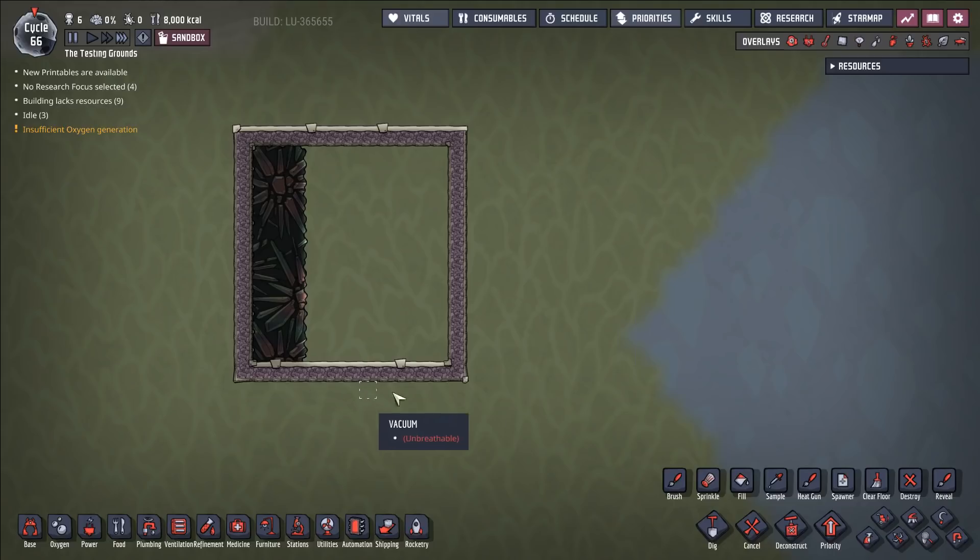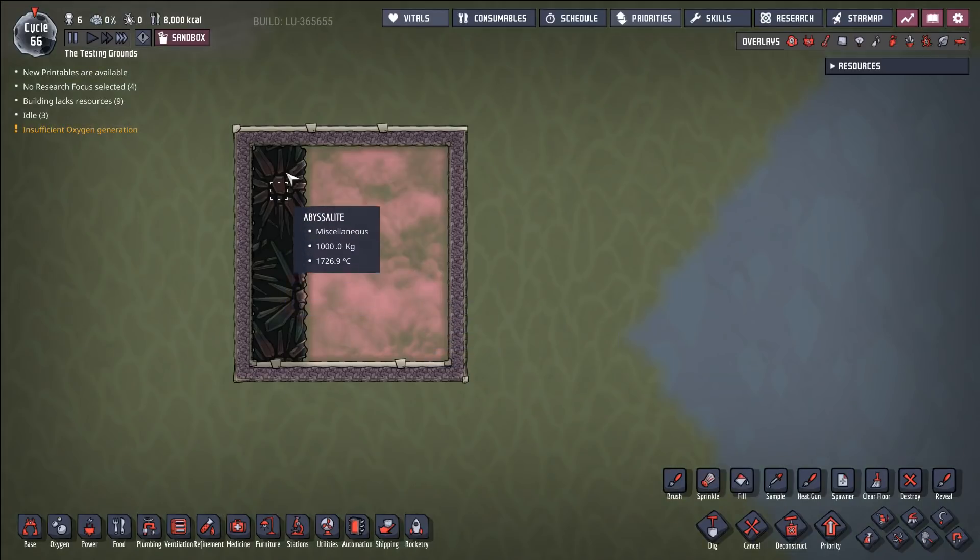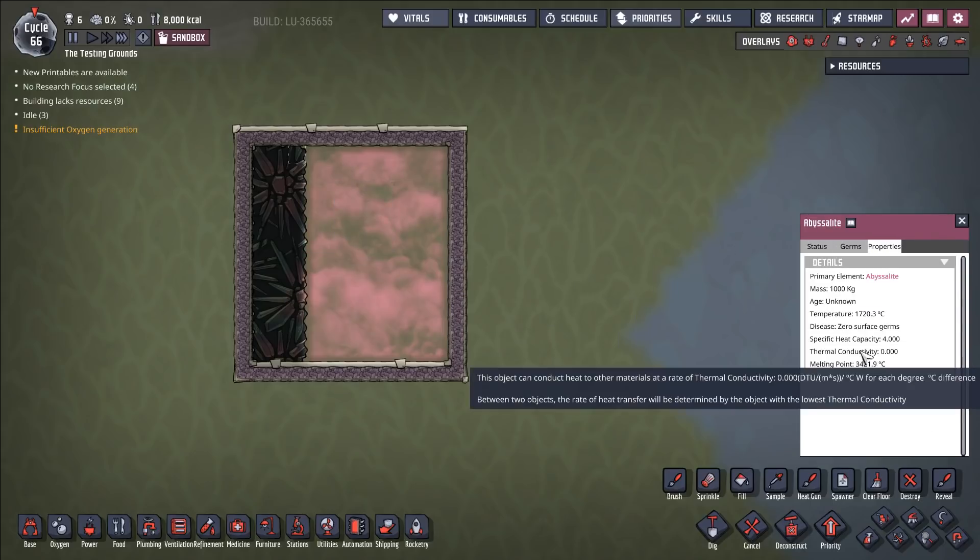For those of you who are a little bit newer to the game or just aren't familiar with this, the Abysslite bug is basically where we have some ultra hot or ultra cold Abysslite, which normally should be a perfect insulator. It has a thermal conductivity of zero.